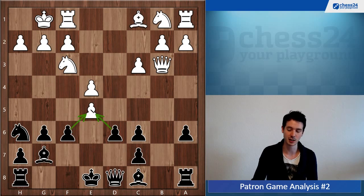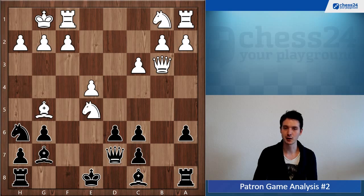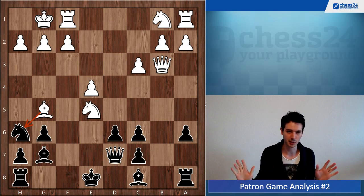You always want to take with the f-pawn; you never want to take with the d-pawn as it leaves those pawns isolated and weak. Here after f takes e5, as you also pointed out Kevin, there's bishop g5 forcing queen d7, bishop f6, then bishop takes h6, and now there's this beautiful shot. It's easy to miss if you're not looking, but if you're scanning for taking moves this is one that comes to mind. It's really about training yourself to keep going until you reach the end — no more forced move, no more taking move, no more check to consider — and then you stop.